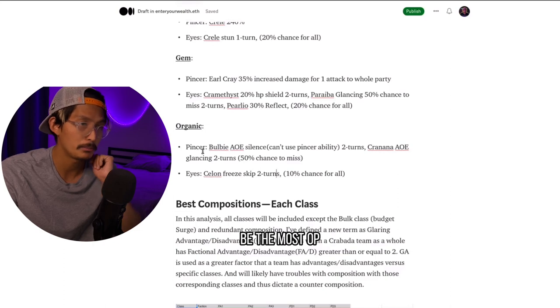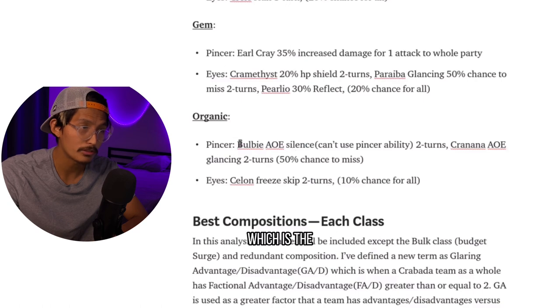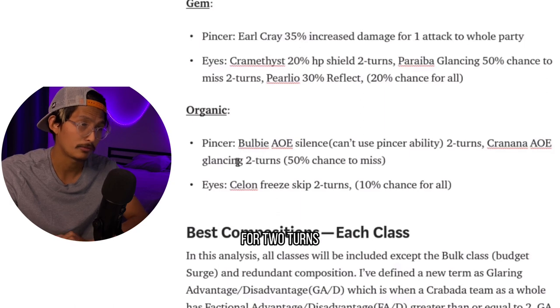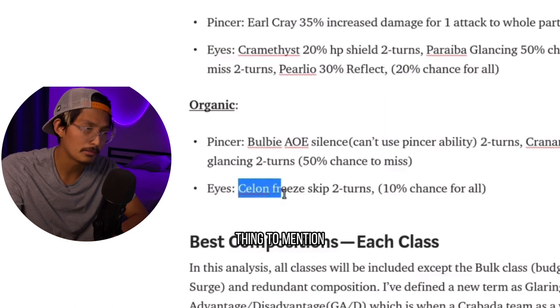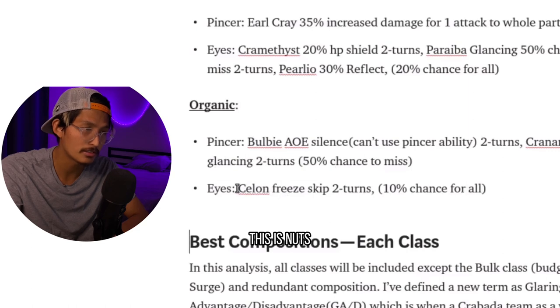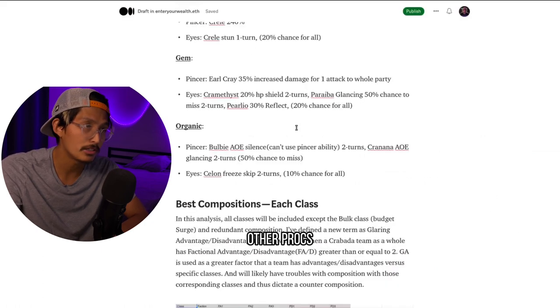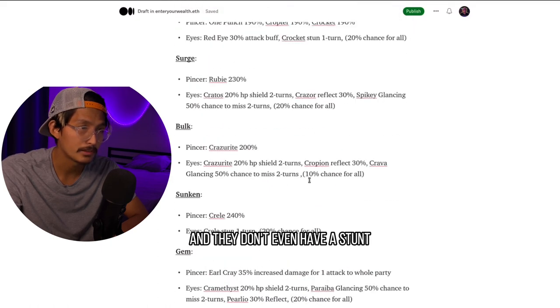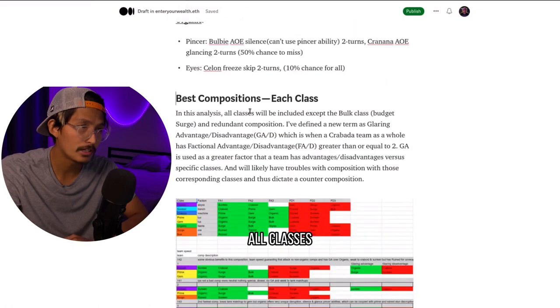Organic may quite possibly be the most OP class in the game. It has two very good pincer abilities: the AoE silence and Karnana's AoE glancing for two turns on the whole team. Also worth mentioning is Selon's free skip two turns — this is nuts. It's the only eye ability where you're skipping two turns, albeit only a 10% chance. But compare that to Bulk, which has a 10% chance and doesn't even have a stun. In this analysis, all classes will be included except Bulk, as it's a budget Surge making redundant compositions.